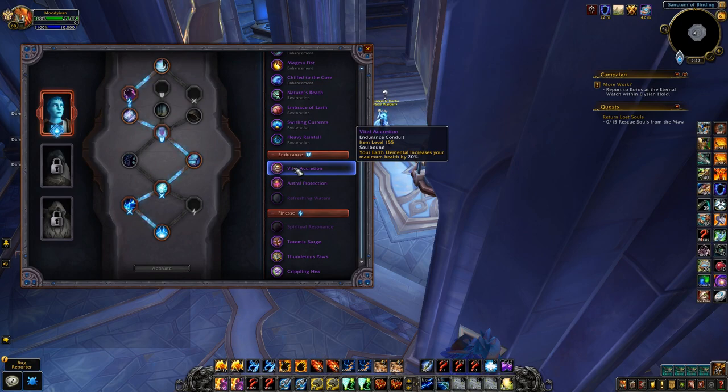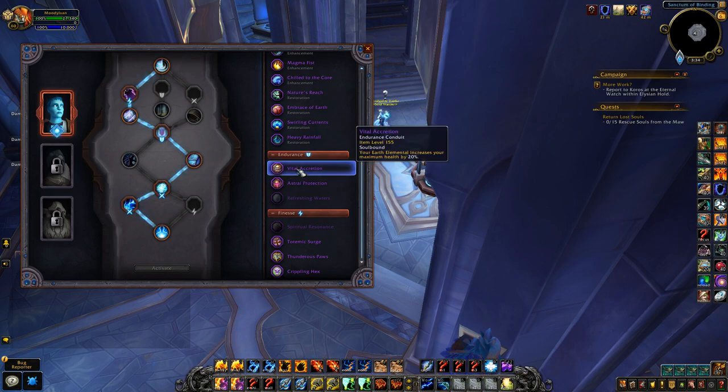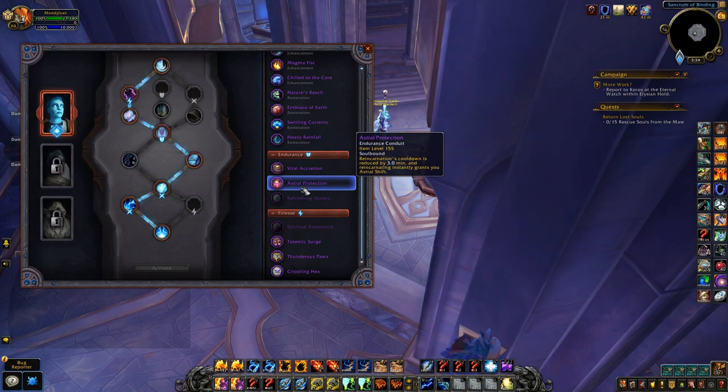For endurance conduits, your Earth Elemental increases your max health by 20 percent — really cool, kind of like an extra Battle Master trinket effect. It has a nice synergy with your phial, and especially if you take Phial of Patience — if you pop Earth Elemental first to gain 20 percent max health and then use your phial, it's just going to be that much stronger.